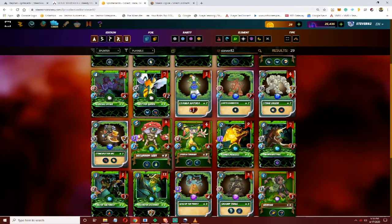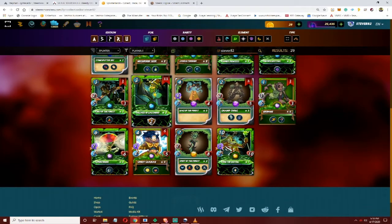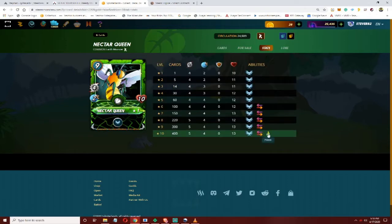It doesn't blunt any of that damage - it's going to take it full bore. Earth does have silence, so if you combine it with the mushroom card you can take some sting out of the magic monsters killing you really quickly. But if you're not bouncing magic damage back and someone's using a lot of magic, it's going to take you out pretty quick. And at max level it does get poison, but I don't love that on such a high level monster.